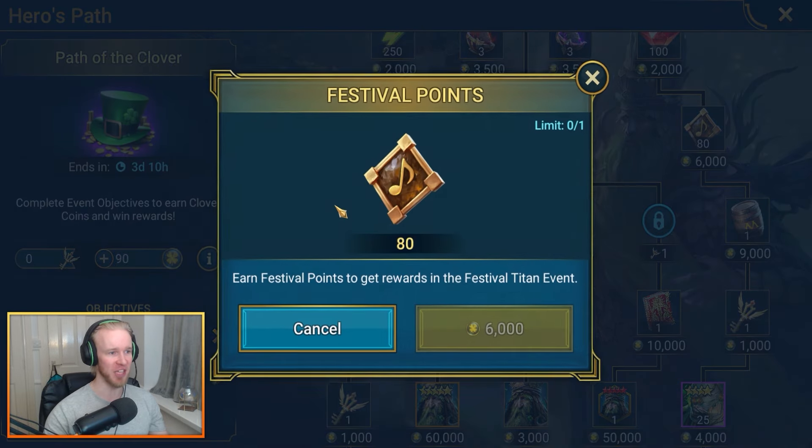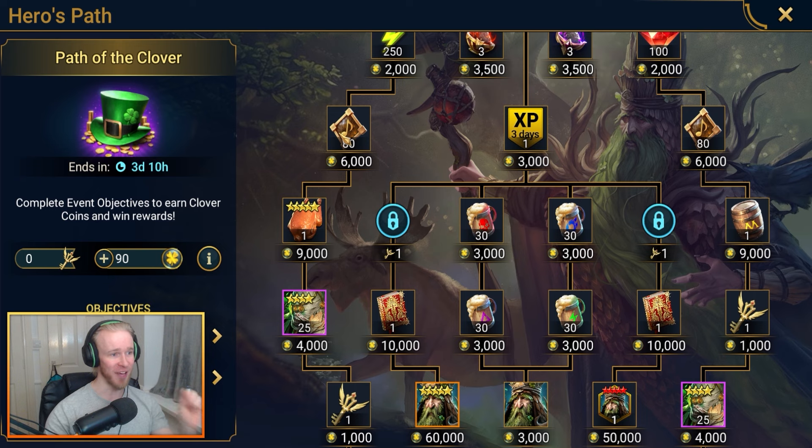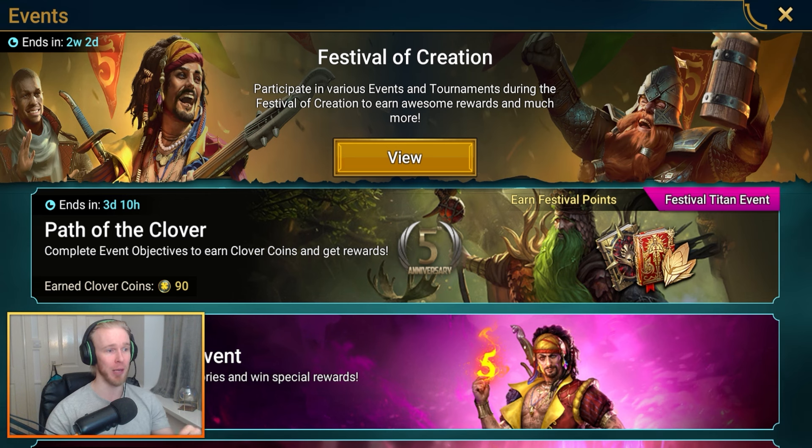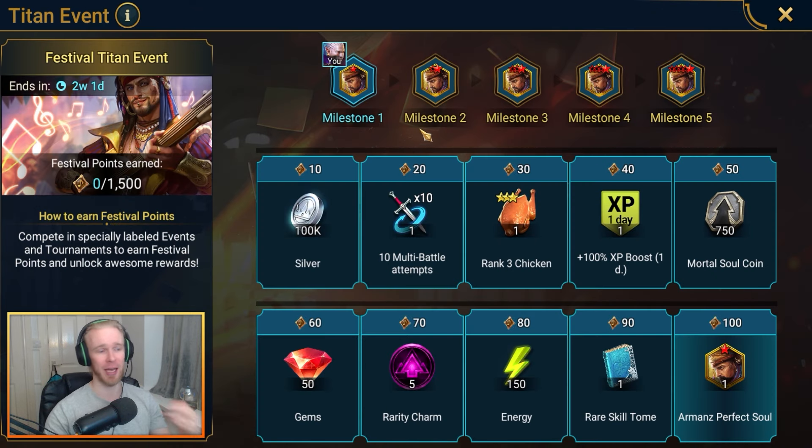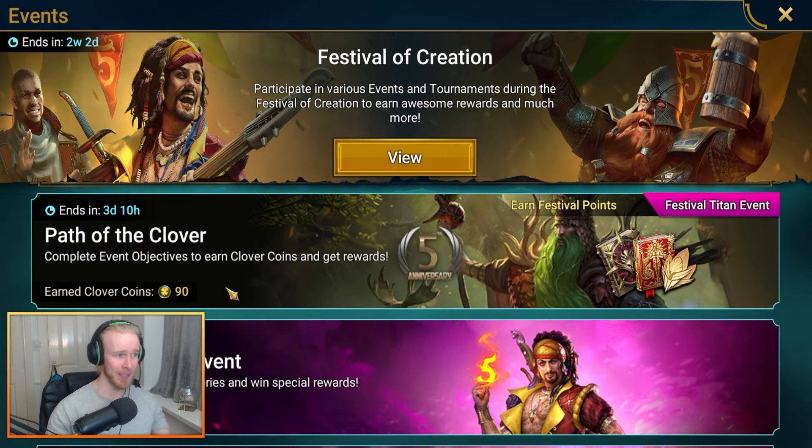Whether it's Podrig or festival points — because if you won Amans or you're able to fuse Amans in the recent Amans fusion event, you'll also want to be earning festival points to progress towards earning Amans' perfect souls in the currently active festival Titan event. If you did not get Amans, you're probably a lot less interested in this rewards track. We'll cover what path you should take whether or not you have Amans.